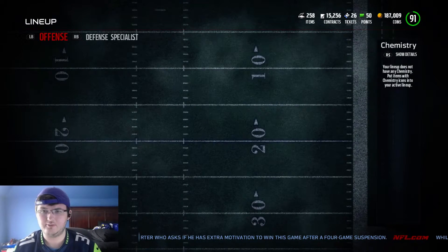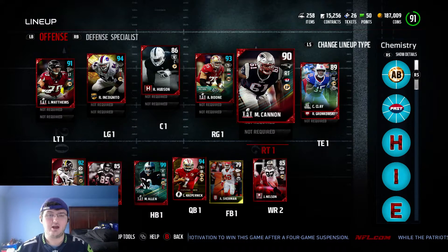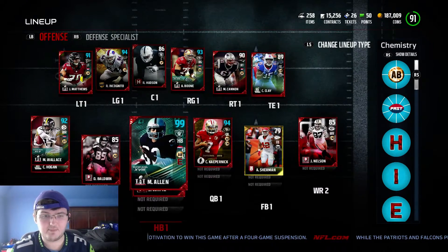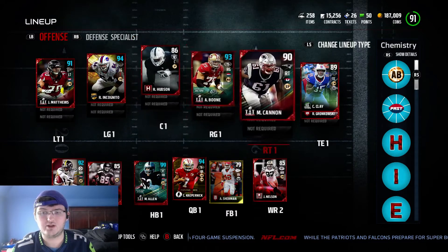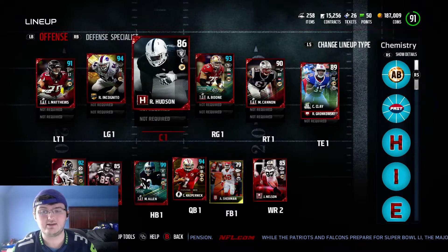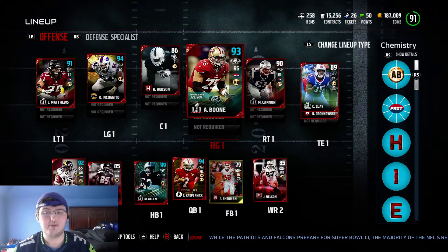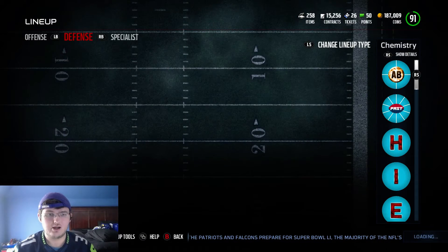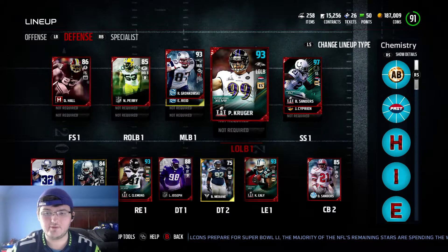Next guy we have here is going to be Marcus Cannon — I don't know why he's not boosted at all, that's kind of weird. Actually, this is what I messed up. You see the little pass label — P-A-S-T — these two are present players, so they're not getting the pass chemistry. Only Boone is getting the pass chemistry. Be careful — these are not pass players, these are today's players. If you see the Super Bowl 51 logo, then it's present players.